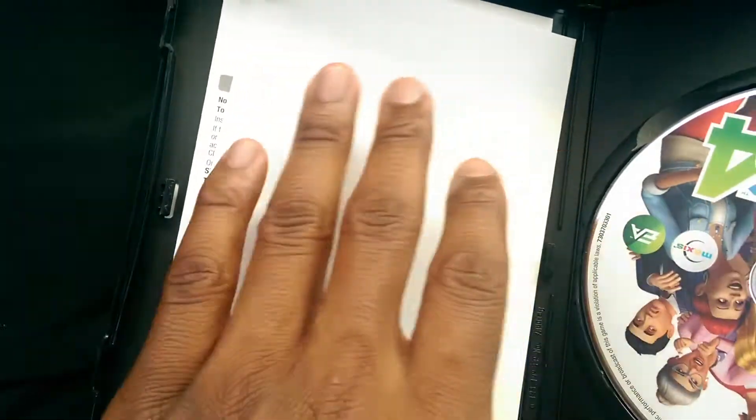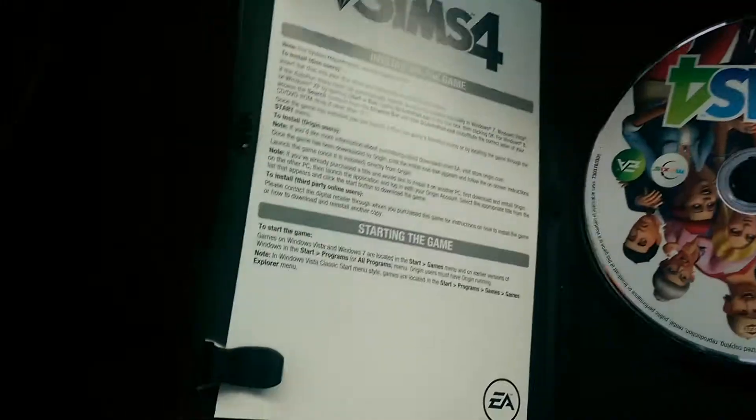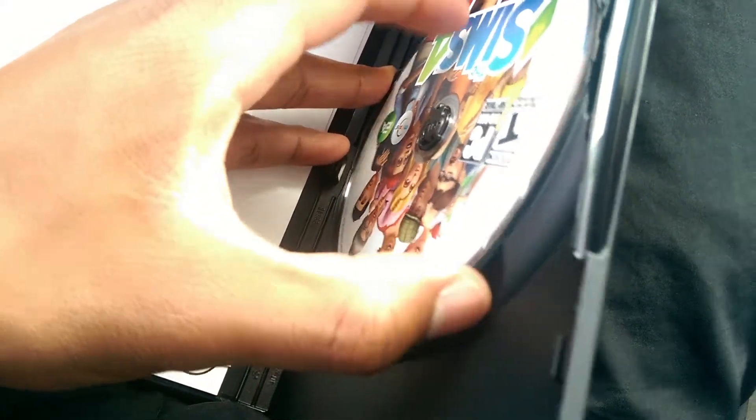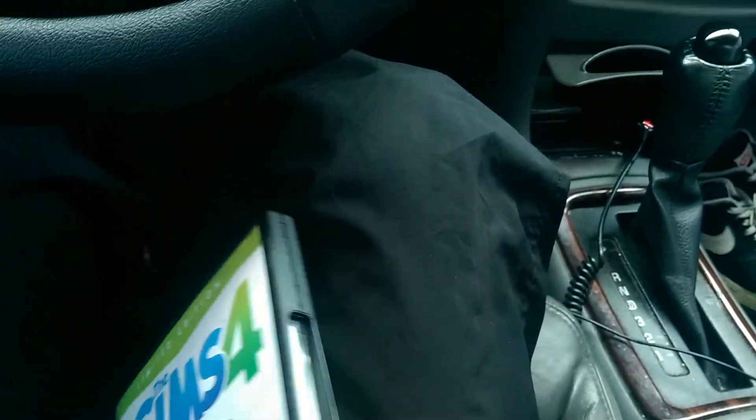So we go ahead and pop it open. There's the disc, and over here we have the code, which is flipped over. Looks like it has two discs, so yeah, pretty much the new Sims 4.